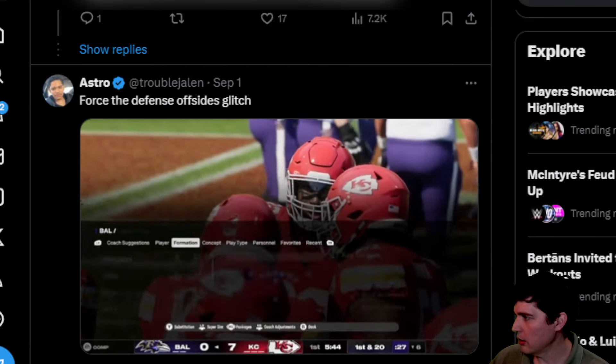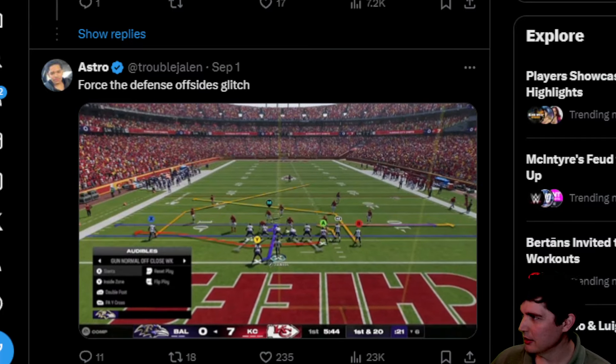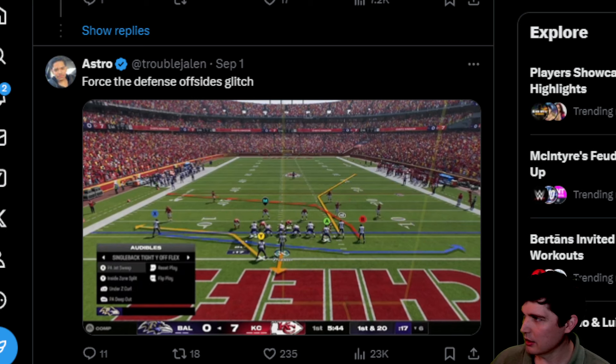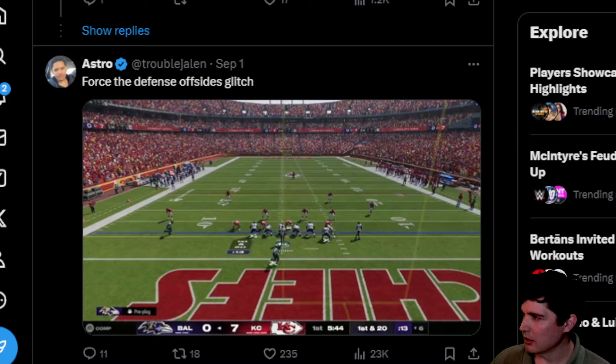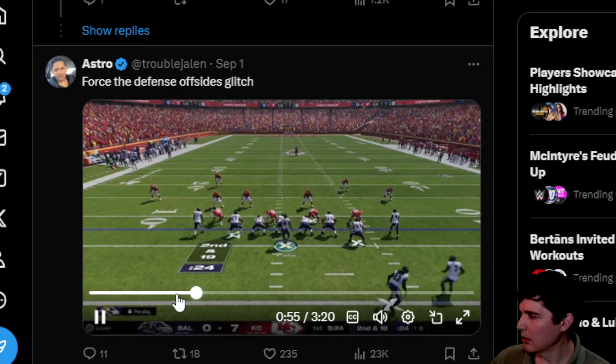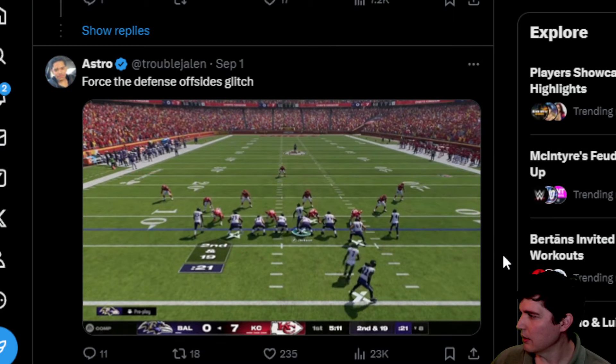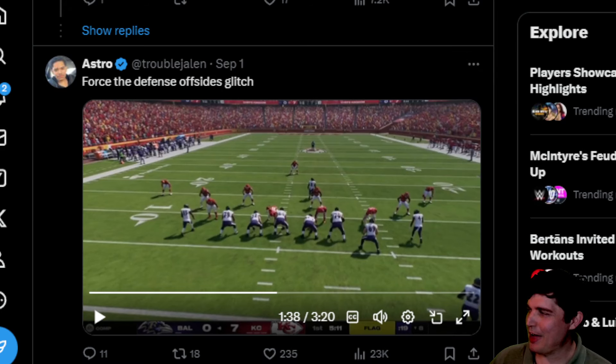You want to come out in a gun formation — I'll come out in bunch here. What you want to do is audible to the PA jet sweep and hot route the guy in the blue route. You see the blue route where he's gonna motion — in this case it's X. You want to do it before it goes away, because after some point you just can't. I snapped the ball and my quarterback's glitched, all messed up. That's an easy five yards just by doing that little glitch — audible from a regular play to a jet sweep, then hot routing him, and your quarterback goes crazy. I've seen a similar thing with jet sweeps and the wide receiver takes off. It's an issue with the jet sweep motion and the cheat motion type stuff.